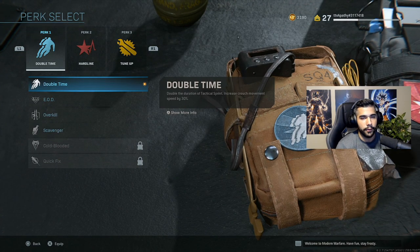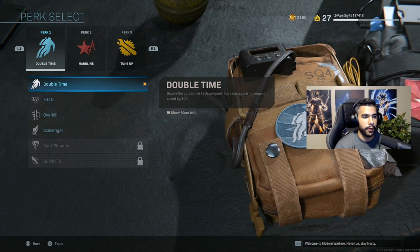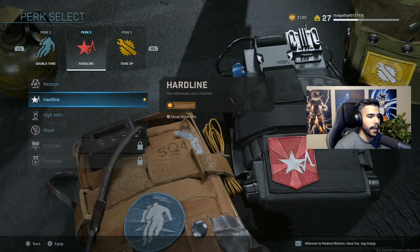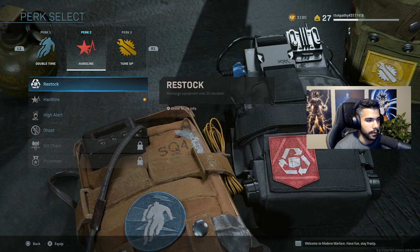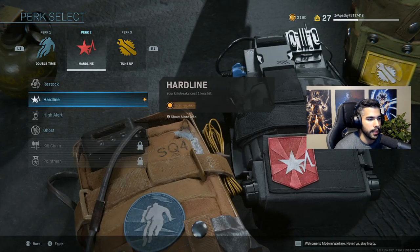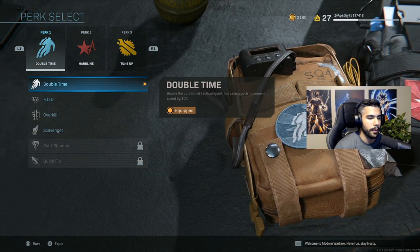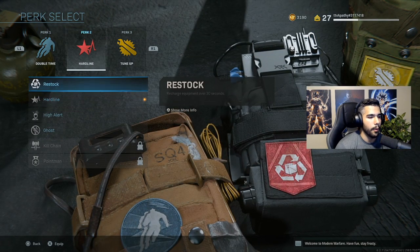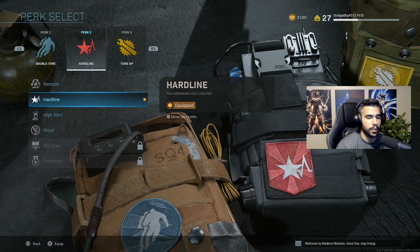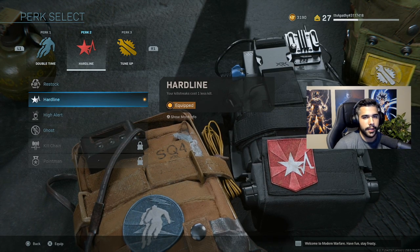For my perks I'm running Double Time — being able to tactical sprint a lot more and for a longer duration is just awesome. Then I've got Hardline, which is probably the best perk you can use from the lower tier ones. Double Time over EOD, and Hardline over Restock — who cares about recharging equipment? Getting one less kill for a streak like a UAV can be really helpful. With personal radar you basically get it after just two kills.